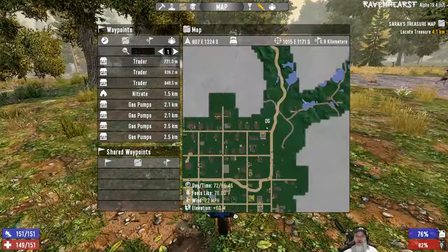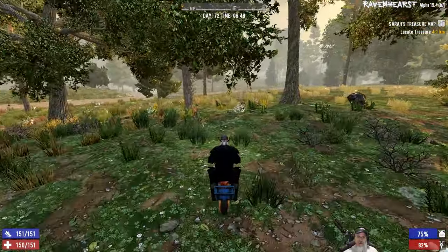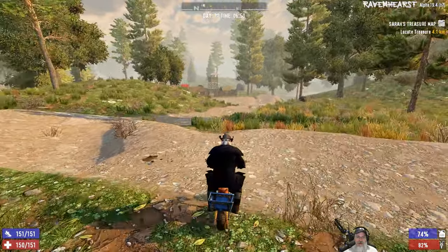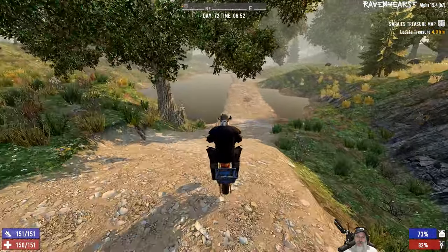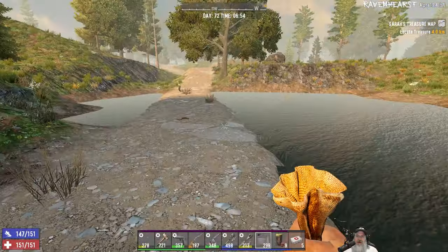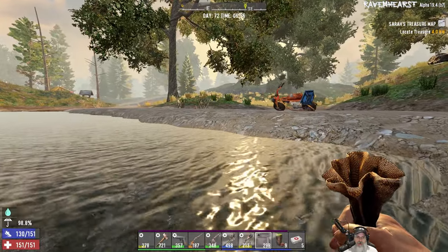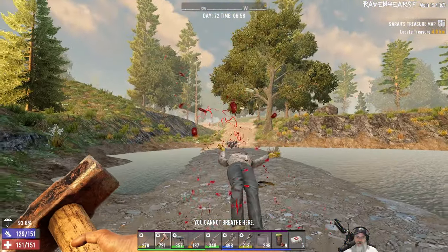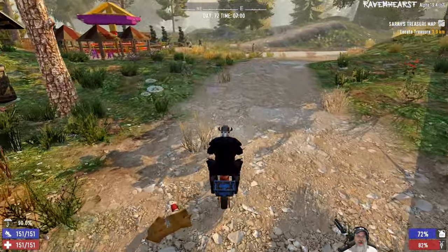We talked about going over and looking at some of these places by these little lakes, so let's do that next. I didn't notice a single wishing well in that entire town — I might have missed it, but I just didn't notice it. There's kind of just a camp here, so that's not really anything we could use to make our own base. The road kind of goes across this water here. It's not super deep — it wouldn't take a ton of dirt to build it up. Let's go see what's over here. There's a wishing well right there, and there are lakes around here too.